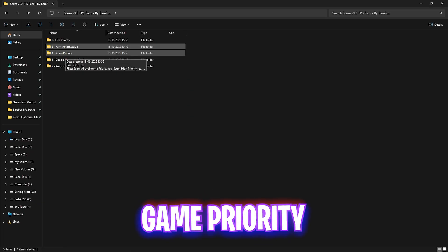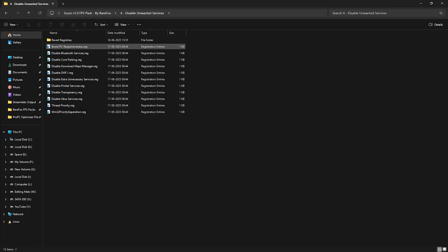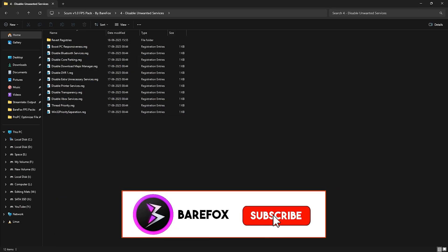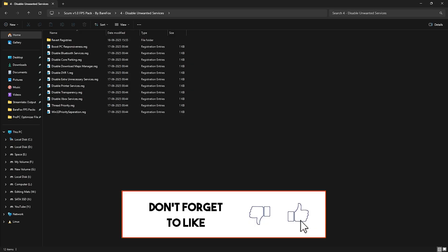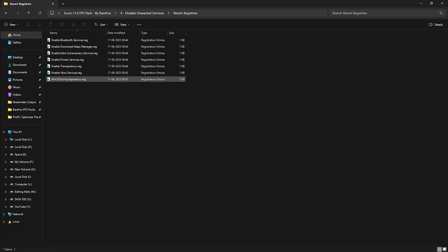The third folder is SCUM Priority, which includes Above Normal, High Priority, and Normal Priority options. Leave your PC specs in the comments below and I'll tell you which priority to choose. The fourth folder is Disable Unwanted Services — double-click to apply every single registry file to disable unnecessary background services. Unless you use Bluetooth or printer services, leave those two and disable everything else. If you want to revert any of them, head to the Revert Registries folder and re-enable them.